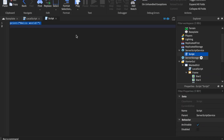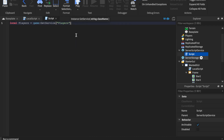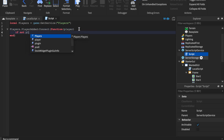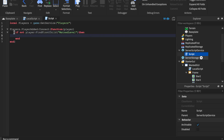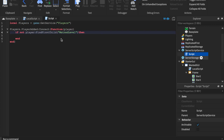This can be put in a leaderboard script if you know what you're doing. We start with: local Players = game:GetService('Players'). Then: Players.PlayerAdded:Connect(function(player)). This is a built-in PlayerAdded event. We then check: player:FindFirstChild('wantedLevel').